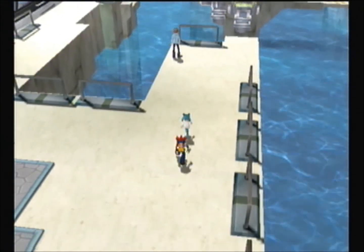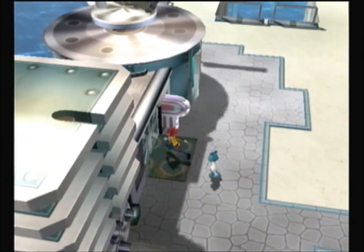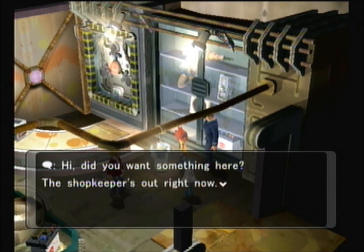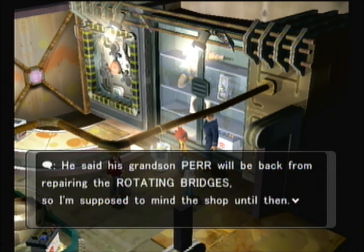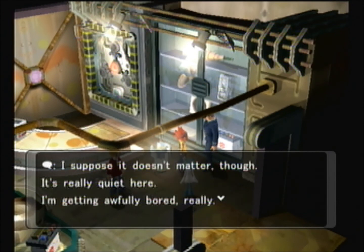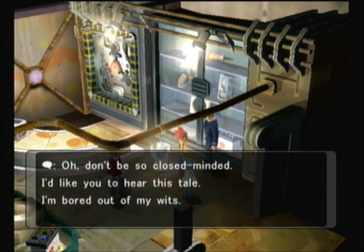And then there's this guy — this guy will give you the evolutionary item for evolving your Eevee. Because you're running through them so early in the game, it doesn't even matter really that you have an Eevee at this point.